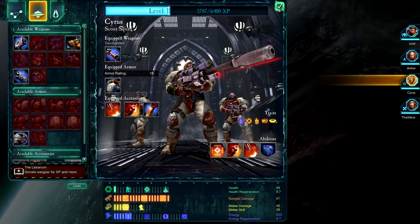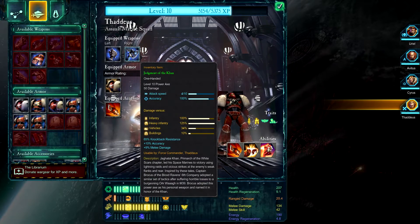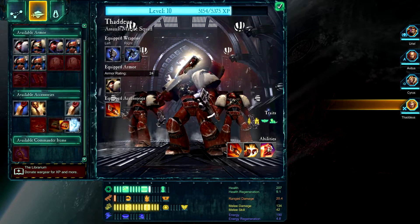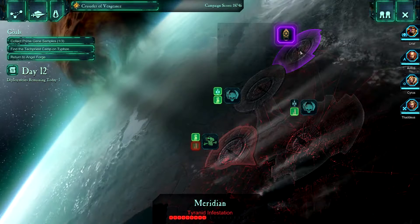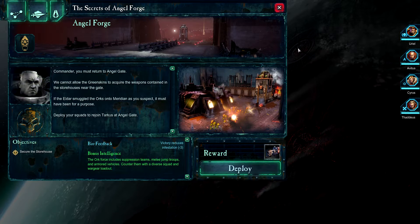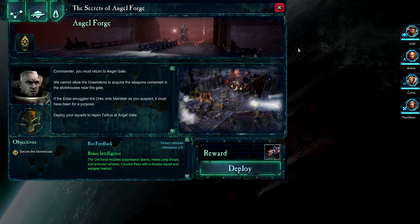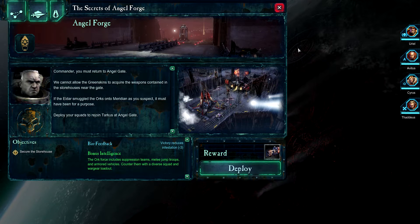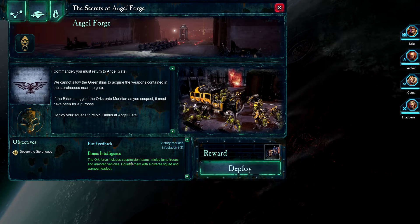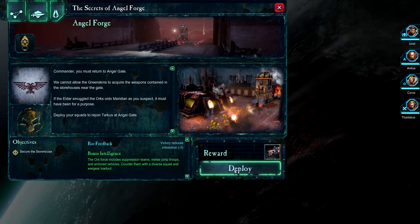I've got the sniper rifle on Cyrus. Thaddeus is all set up with his power axe, bolt pistol, and armors. I think he's all set for what we need him to do. Let's crack on with the Secrets of Angel Forge mission. The briefing: we cannot allow the Greenskins to acquire the weapons in the storehouses near the gate. If the Eldar smuggled the Orcs onto Meridian, it must have been for a purpose — deploy squads to rejoin Tarkus at Angel Gate.